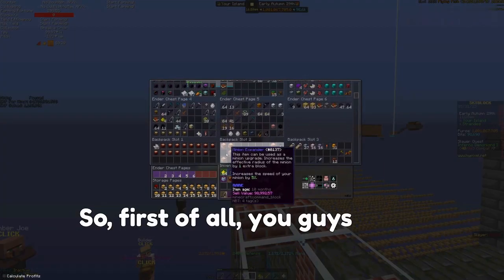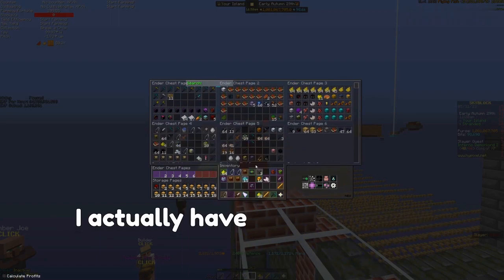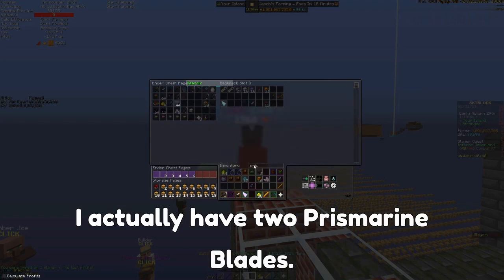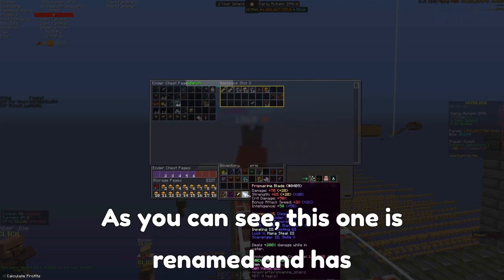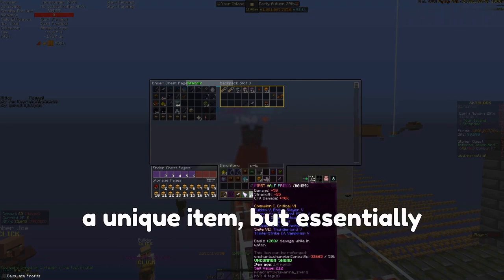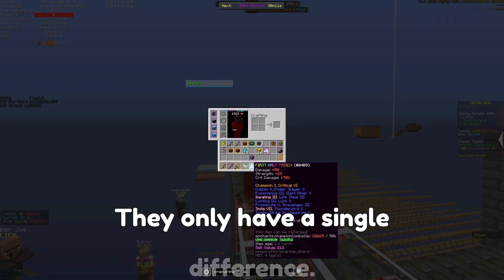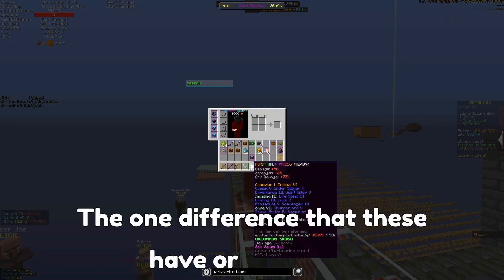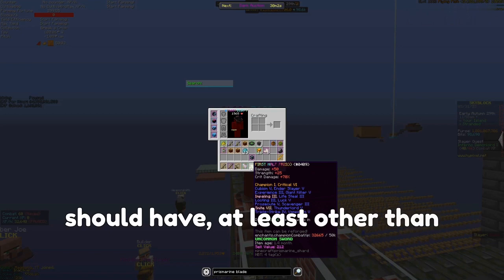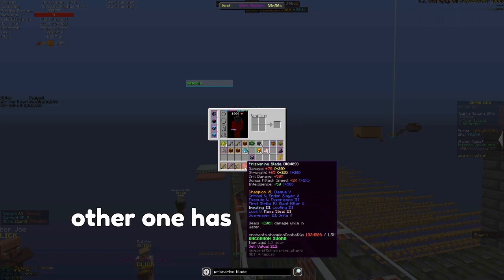You might notice that when I start doing Enderman Tier 4s, I actually have two Prismarine Blades. As you can see, this one is renamed and has a unique item, but essentially they're the same weapon. They only have a single difference: one of them has Prosecute and the other has Execute.